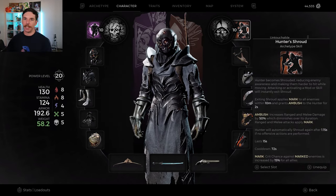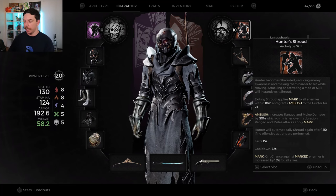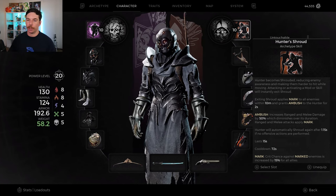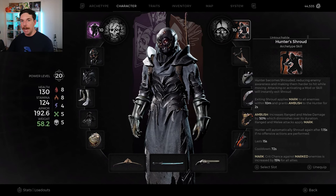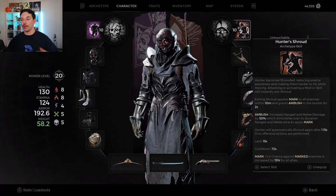The next skill is Hunter's Shroud, which is really good for survivability — it makes enemies less aware of us and harder to hit. But the main reason I'm using it is because it synergizes really well with the bow. Going in and out of Hunter's Shroud while attacking, by the time we're charging up the bow Hunter's Shroud usually comes back on, and we get Ambush almost all the time, increasing range damage by 50 percent — insanely strong with the bow.